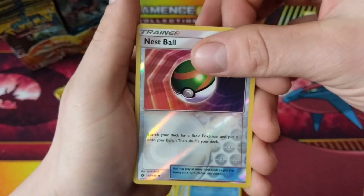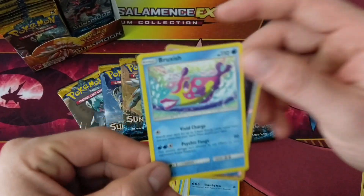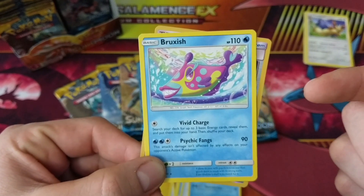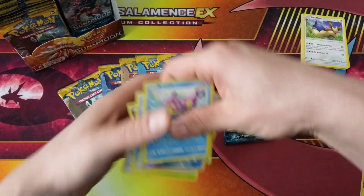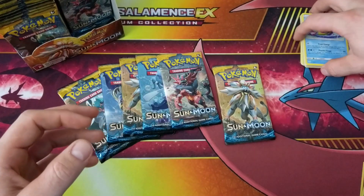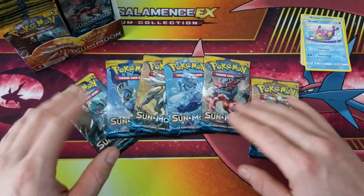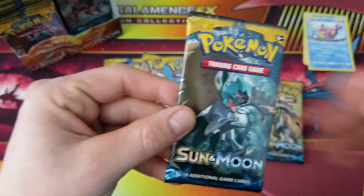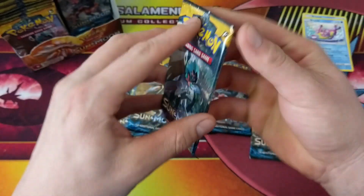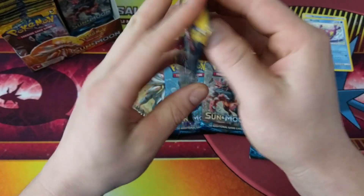Reverse Holo is a Nest Ball and our Rare is a Bruxish. I'm still trying to pick up that Bruxish Sun and Moon promo card — or wait, I think I got that. I think I'm still trying to get one of the Sun and Moon promo cards; I've got to look in my binder and check. Let's go with Decidueye. Which pack arts have I opened? Some Primarina and Lunala so far. Oh, I just did a Decidueye as well.